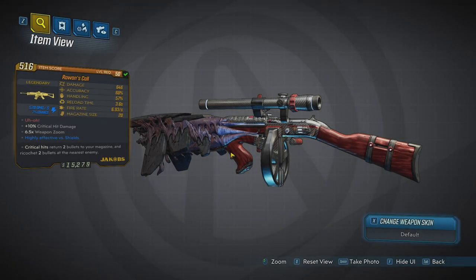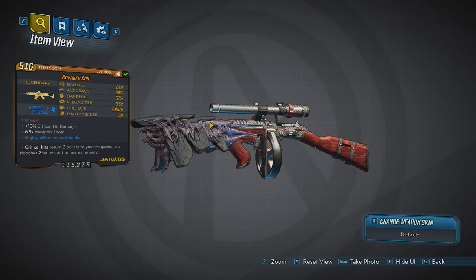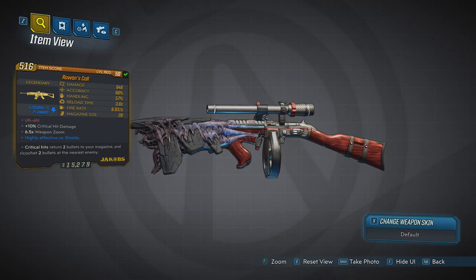Today we are reviewing Rowan's Call. This is actually one of my favorite guns, if not my favorite gun, close to the Companion, for reasons that will be clear in just a moment. Let's get into some of the stats — this thing looks mad gross.